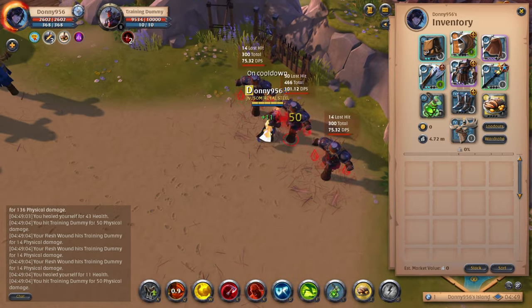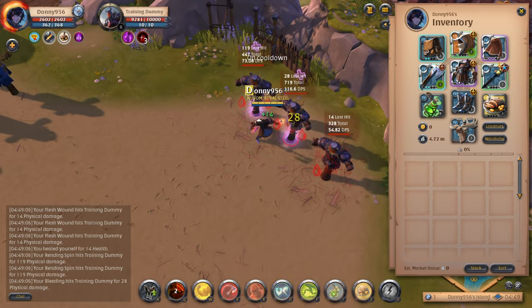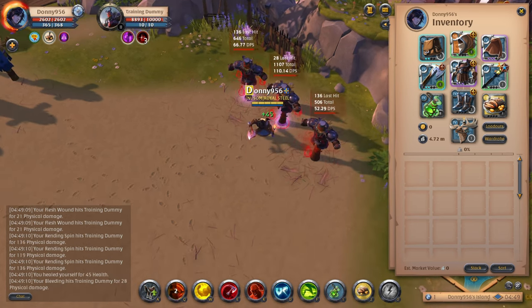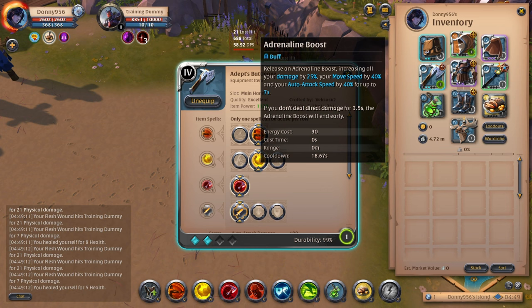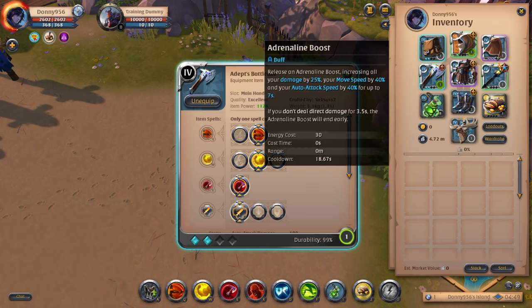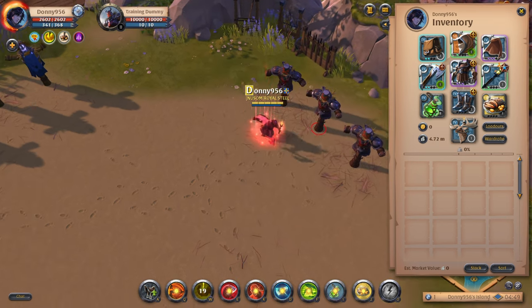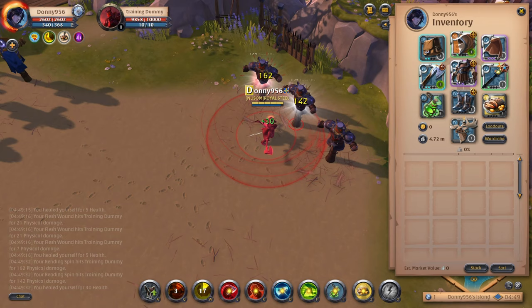For your second ability, or your W if you're playing on PC, you're going to want to go with Adrenaline Boost, which increases all of your damage by 25%, your movement speed by 40%, and your auto attack speed by 40% for up to seven seconds. If you don't deal direct damage for 3.5 seconds, the Adrenaline Boost will end early. You can use it to chase people down, or to start attacking faster. As long as you keep attacking, it'll stay up for those full seven seconds, which is definitely beneficial.